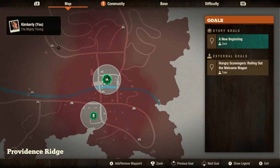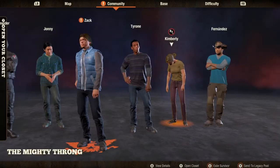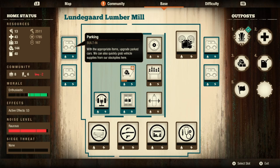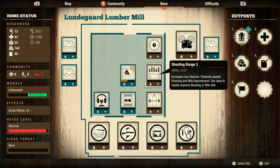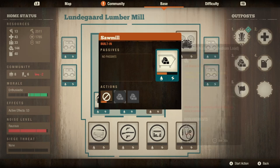That being said, this is quite a potent base. It is the complete opposite of Prescott - in Prescott we had a ton of built-ins, whereas this one has a singular built-in. The only built-in we have - and I'm running it right now - is the sawmill, so you can produce materials.